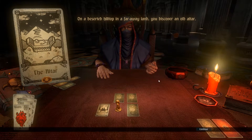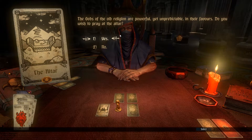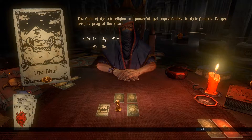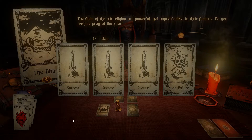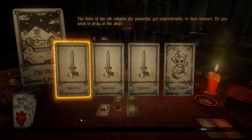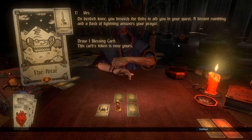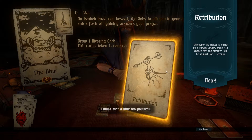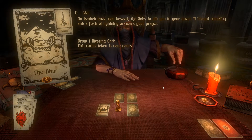On a deserted hilltop in a faraway land, you discover an old altar. The gods of the old religion are powerful, yet unpredictable in their favors. Do you wish to pray at the altar? I mean, I don't know — it's just me talking to myself, unless there's a Bill listening. We're gonna go — I think he would agree. Yes! Success, success, success, success! I lost track — let's go with this one. Success is mine! Unbended knee, you beseech the god to aid you in your quest. A distant rumbling and a flash of lightning answers your prayers. Draw one blessing card — the card token is now yours. Retribution: struck by a ranged attack, there's a chance an attacker will be stunned for three seconds. Yeah, I want that. Now I just need a weapon — I got a little token too.